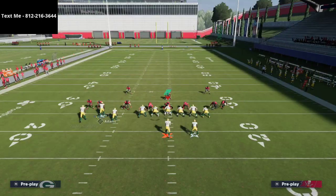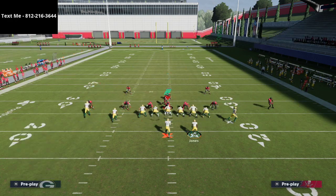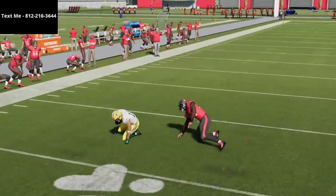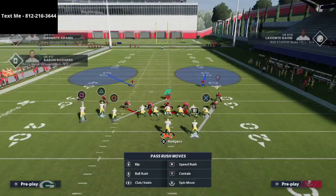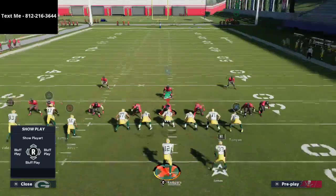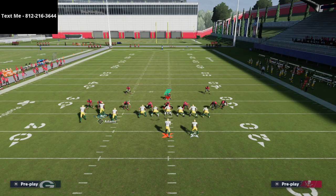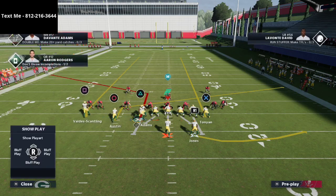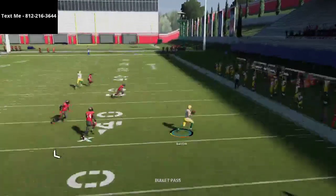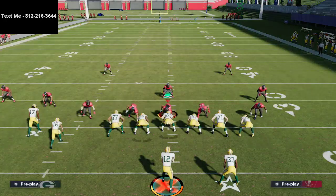The meta right now in the community is to run shaded down man coverage. What you're going to notice about this play is this route to Tavon Austin will oftentimes beat that coverage — it's essentially an unbumpable route; it's going to be very difficult for somebody to press this specific route. Because of that, the zig becomes a very viable option. You could also put him on a slant route, and as you can see he beats man coverage to the outside and gets wide open.